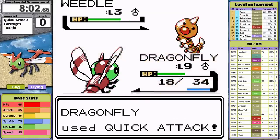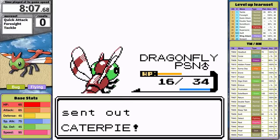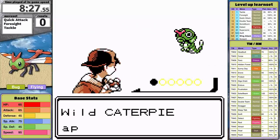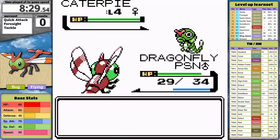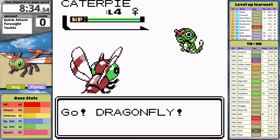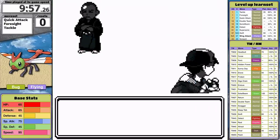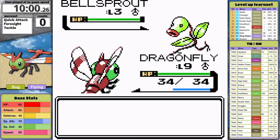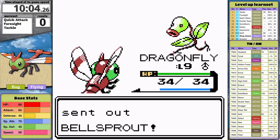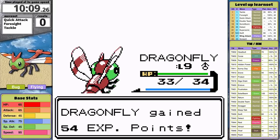Just outside Violet City, a Weedle poisons Yanma. As a kid I would run towards the heal and generally black out a few steps away, get teleported back to the last town and lose my mind. But today I've got an extra potion, so I heal up and make it into the city without issues. Sprout Tower is a great place for Yanma to level up — the Bellsprout hardly deal any damage, so for perhaps the only time this run, Yanma is a tank. But that's going to end very soon because Falkner's majestic birds are next.